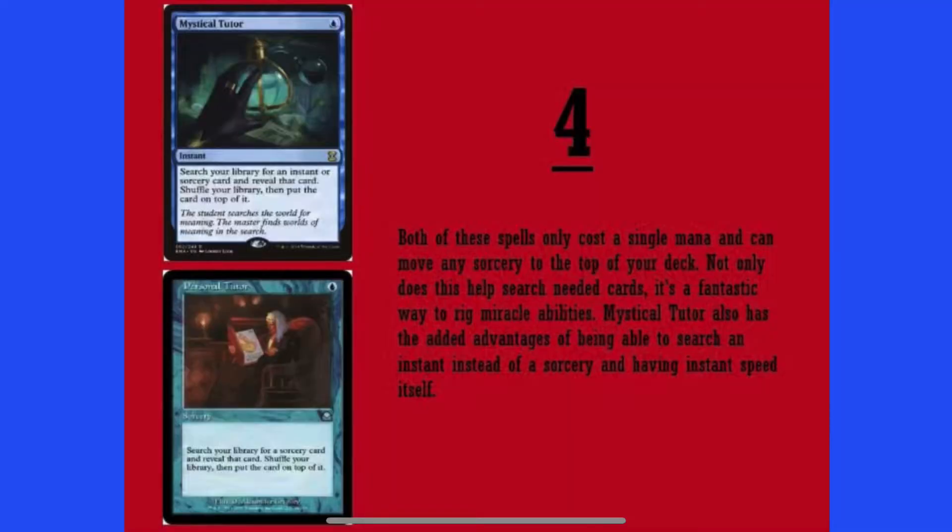Number 4: Mystical Tutor slash Personal Tutor. It's a one-drop, which is huge. Search your library for an instant or sorcery card and reveal that card, shuffle your library, then put the card on top of it. Anytime you can tutor something, it's huge. So if you want to search out any instant or sorcery to close the game out, get to the next step, or get rid of something on the board — it's Mystical Tutor. It's played quite a bit. It's just a fantastic card.